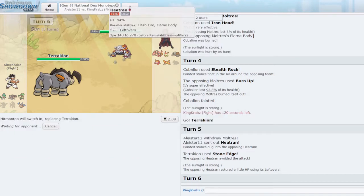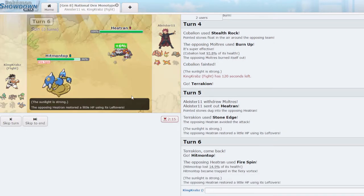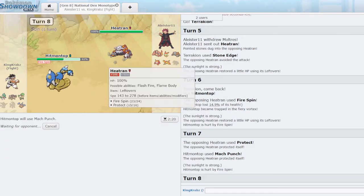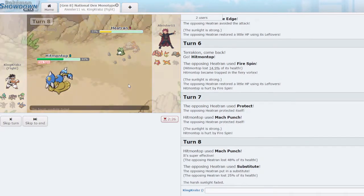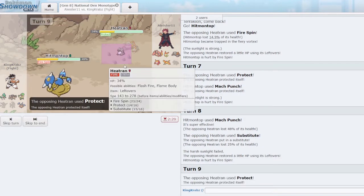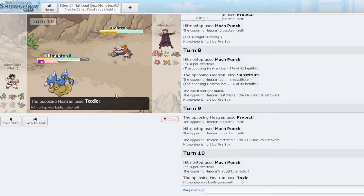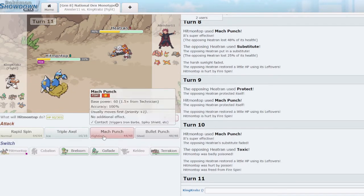I go Hitmontop since it doesn't have too much role in this game otherwise. They use Fire Spin — I'll Mach Punch here. That did a lot more than just chip. They seem to be running a Protect-Fire Spin stall set. That's okay with me as long as I can break their Substitute. I can easily cleave through it afterward. They want to swap out on Protect — that's fine because two Toxics don't KO, so something is eating a Mach Punch and this puts it out of Substitute range.